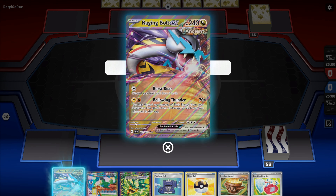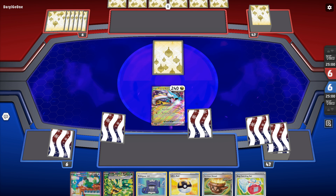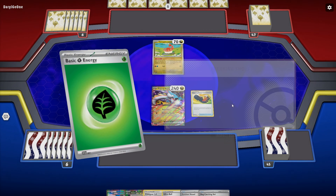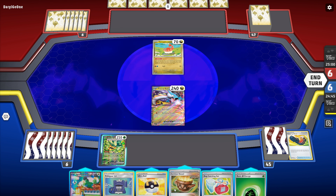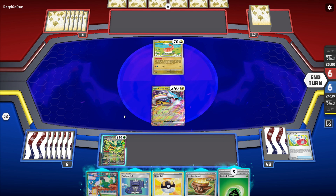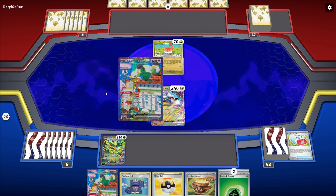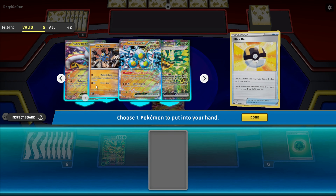Oh baby, that is a hand if I've ever seen one, my god! We're going to start off with Trekking Shoes, bench Ogerpon, Bug Catching Set — two of those, cool! We'll go with a Teal Dance. I'd like a Nest Ball here — that works! We'll do that and grab another Ogerpon.